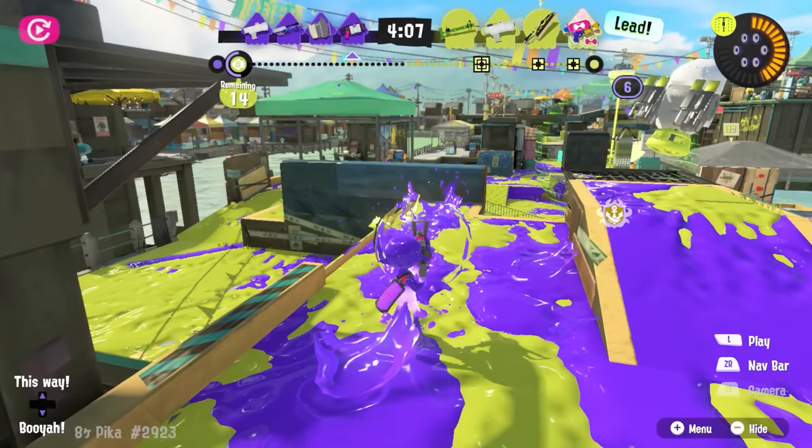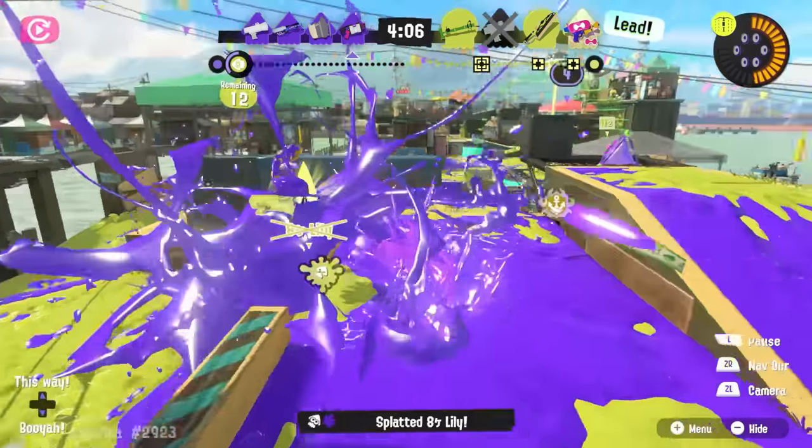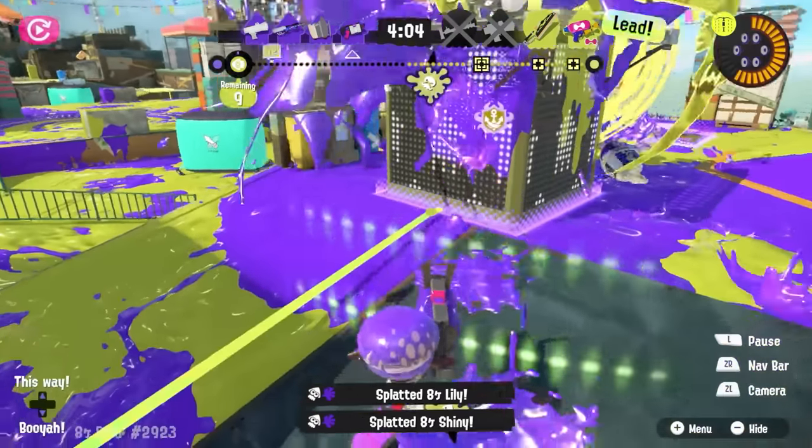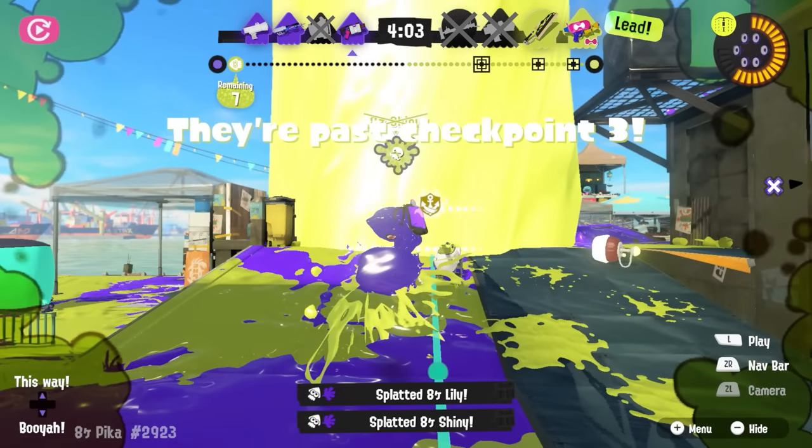I have to give a lot of credit to Mictland Heroes here, because this situation is played just about perfectly. Lex drops down and splats Lily in just a few frames, and I think he's actually pressing the jump button before he can see that the big bubbler is shredded, trusting that his team will have done that by the time he gets there. He's got shots on Shiny before Shiny has any chance to react, so that's two down.